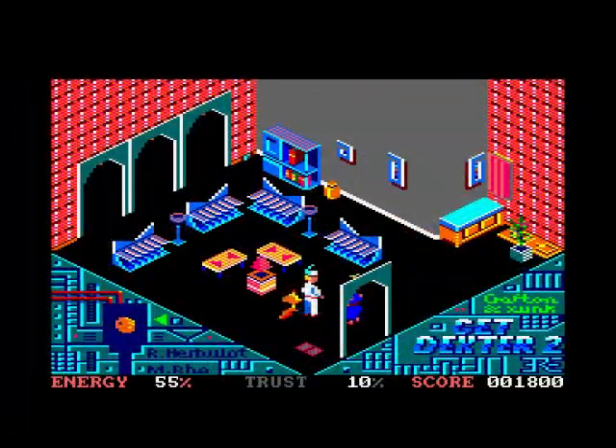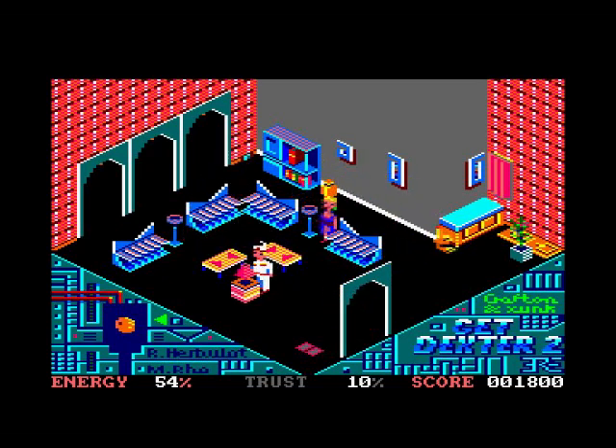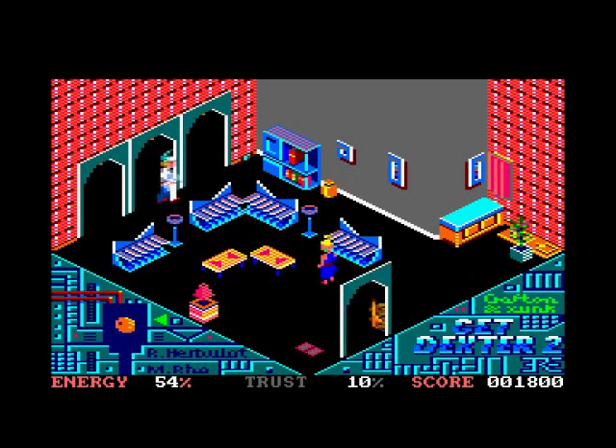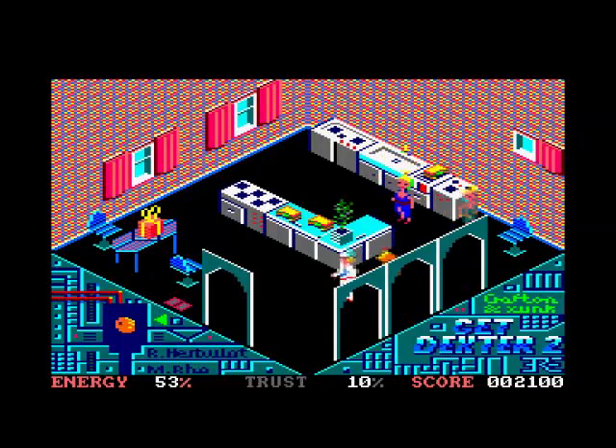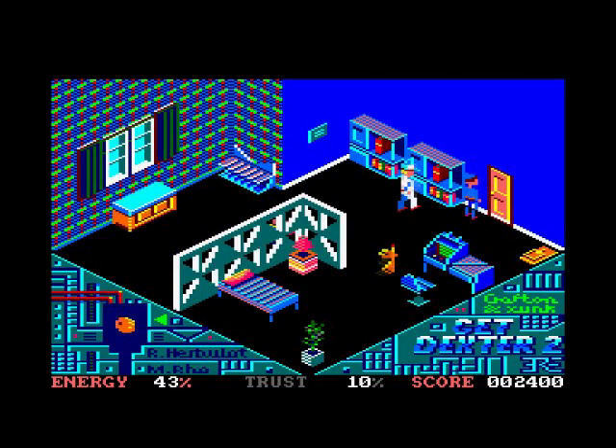So now we're inside again. I can't get these objects — go through the door here. Oh, it looks like the kitchen. There's a present up there. If you touch these girls they take energy from you — I wonder what you're doing with them. I'm down to 40%.